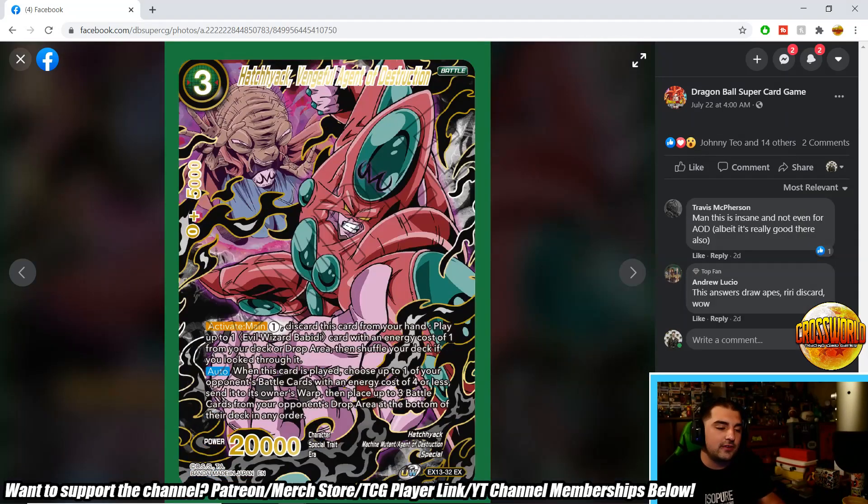Next is Hatchiyak, Vengeful Agent of Destruction — one of our main playmakers. He's a three-drop. Activate main: pay one, discard this card from hand, play up to one Evil Wizard Bibidi with an energy cost of one from your deck or drop area. When this card's played: warp up to one of your opponent's battle cards with an energy cost of four or less, then place up to three battle cards from your opponent's drop area to the bottom of their deck. That graveyard hate is really strong right now, and your leader can play this for free with Bibidi on field.